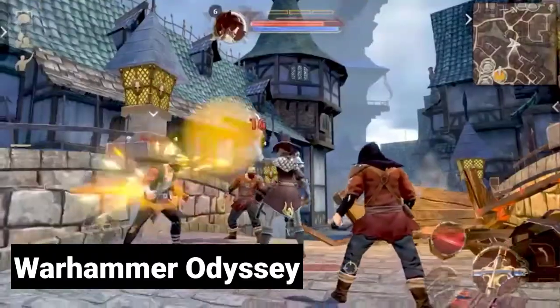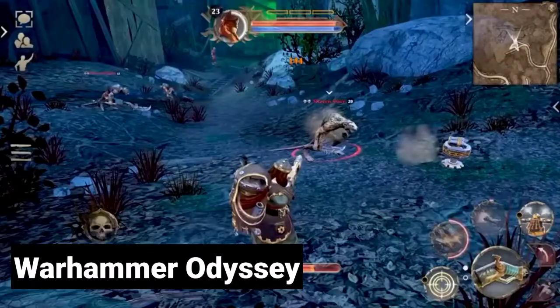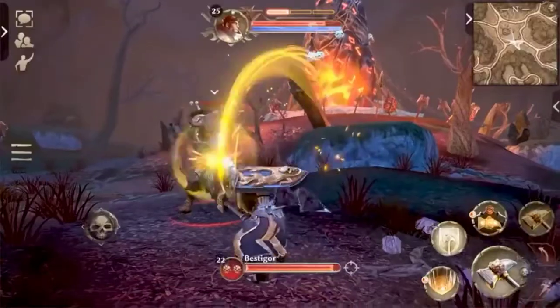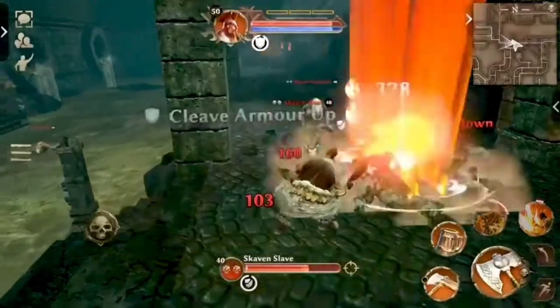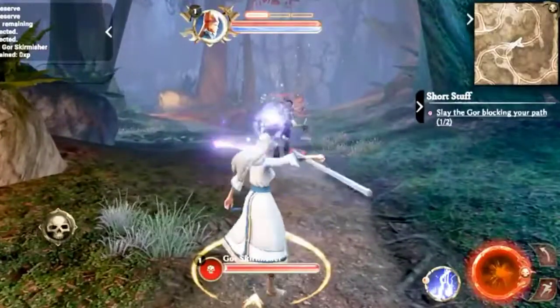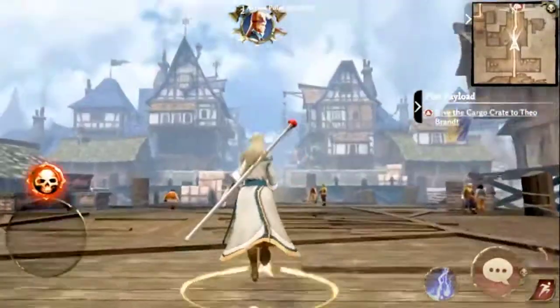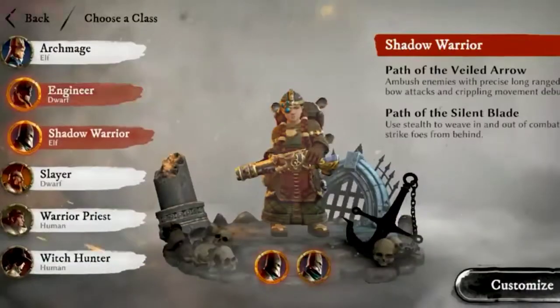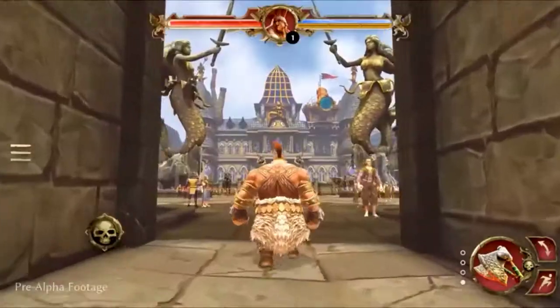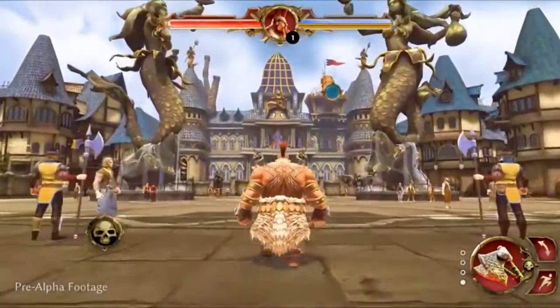Hammer Odyssey. It's a new MMORPG that takes you on a grand adventure across iconic old-world locations — from Marenburg and Drakwald Forest to the wasteland — each area boasting its own visual style and enemy hordes to take down. It's all remastered in impressive detail, as you can see in the gameplay. There are 6 classes in the game which players will be able to choose at the beginning, and it looks fairly impressive from a visual standpoint.